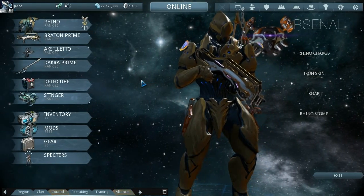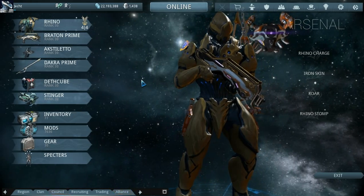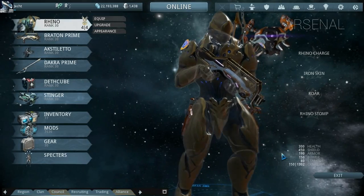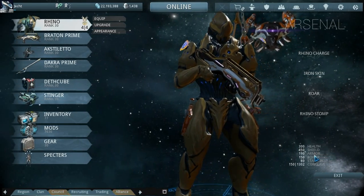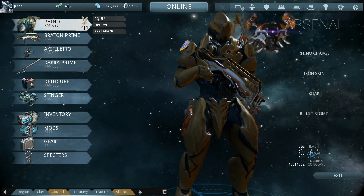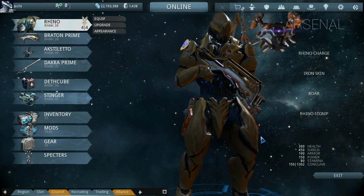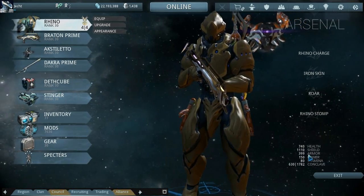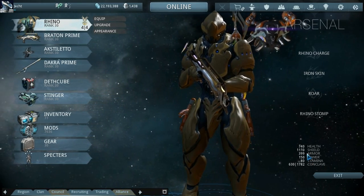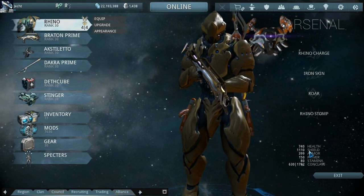Welcome back to Warframes Revisited. Today we're taking another look at Rhino. He is one of the tanky warframes with 190 armor, 450 shields, and 300 health as base stats without any mods. With mods installed he's pretty tanky — maxed armor is almost 400, shields are over a thousand, and health is 740.